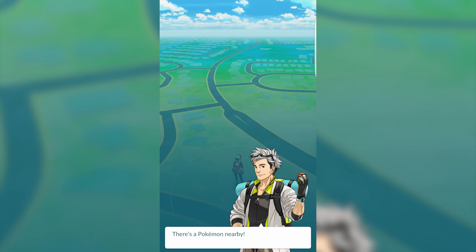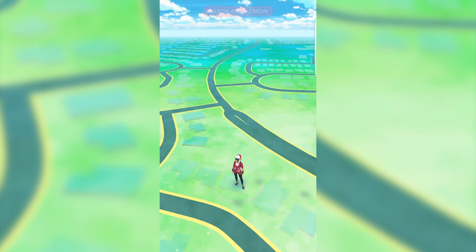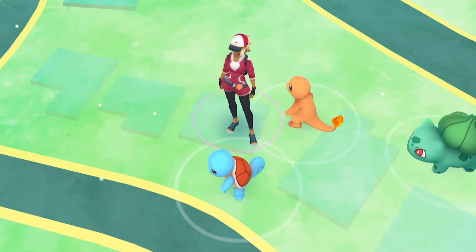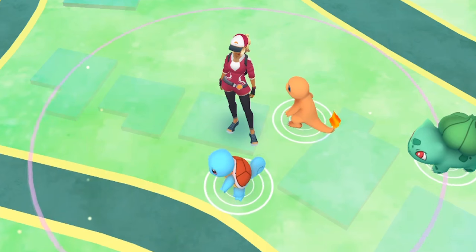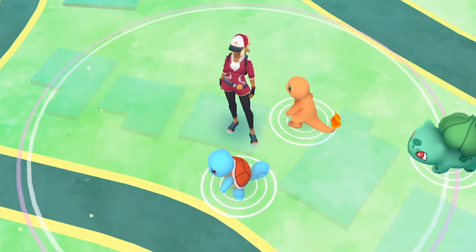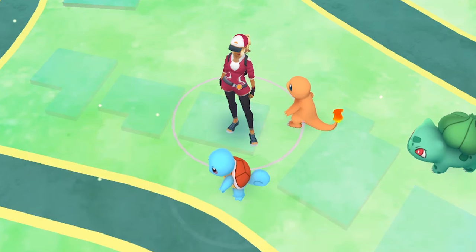Now you'll see your Pokemon Trainer avatar standing on a map that should look familiar to you, as it's based on your actual location. You'll see on your screen that you're surrounded by three starter Pokemon. Normally you can try and catch all Pokemon around you, but for the start of the game you can only catch one, so make sure you click on the one that you want the most.